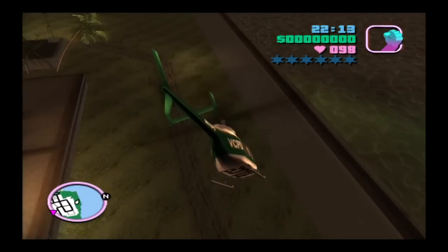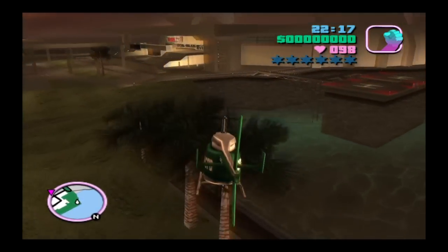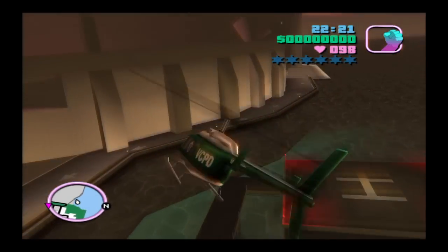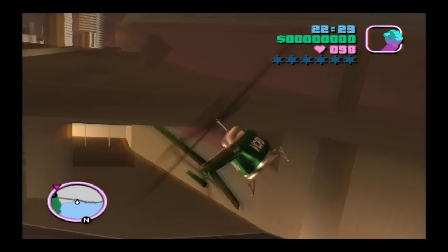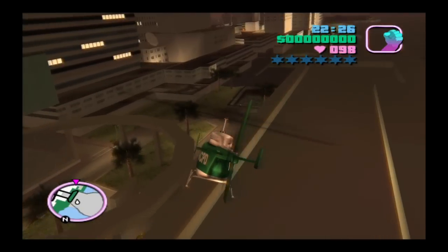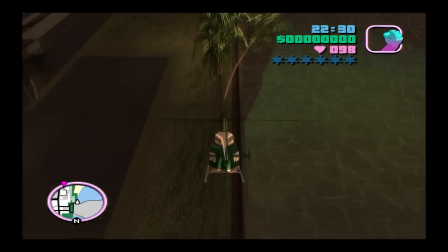The first safe location you can go to is just right here — you can get on that way. The second location is you can drive over to this beachhead downtown.